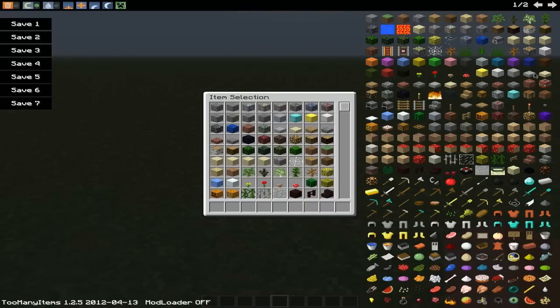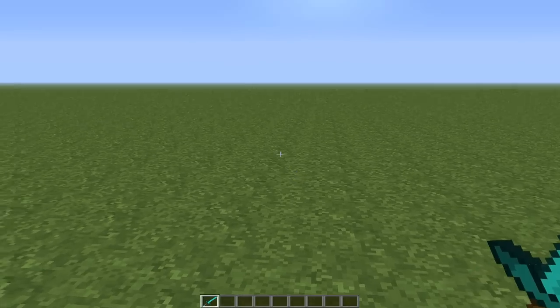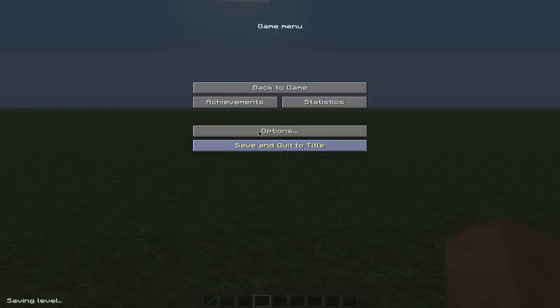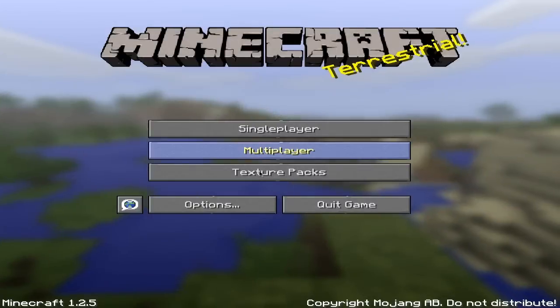I have Too Many Items open here, let me just close that. Alright, in the regular texture pack you can't see these black lines and all that. As you can see, it looks a bit smoother. You can see the black lines — see what I'm going at? You can't see that in the regular texture pack; this is what you would see in the regular one.